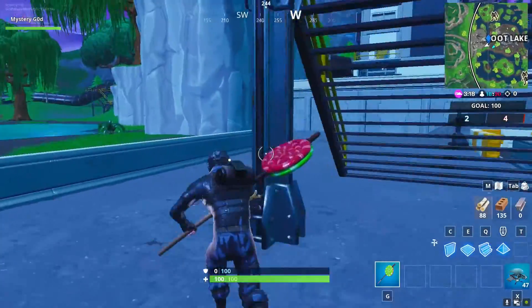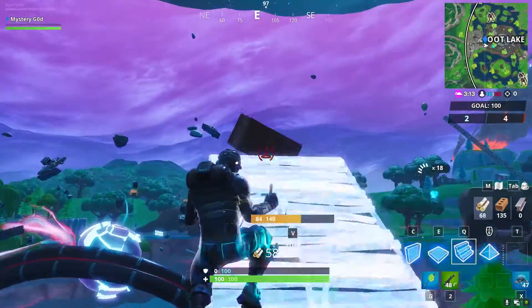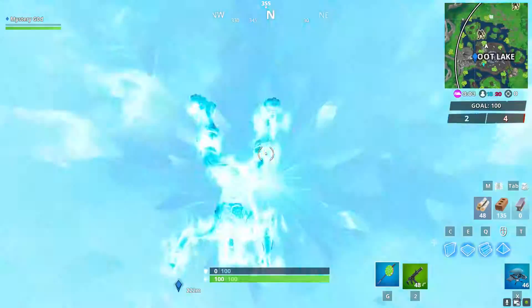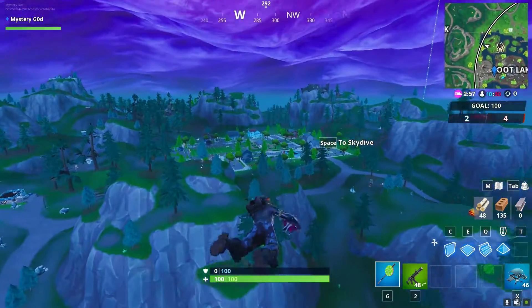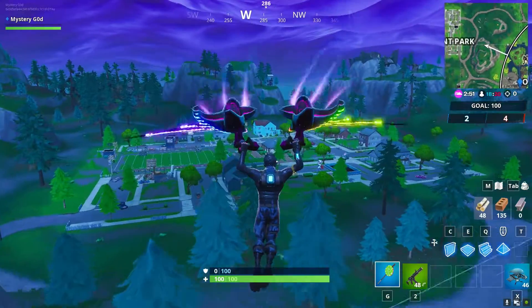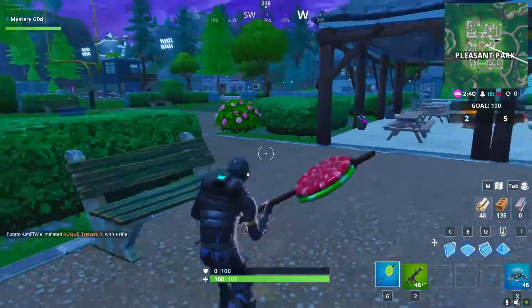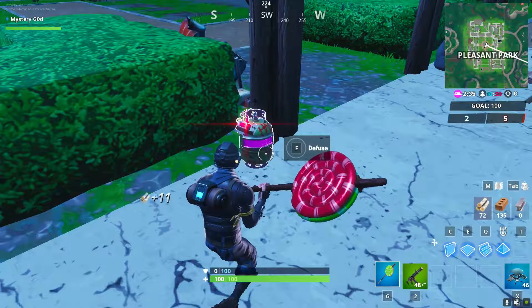Even though I already completed the challenge, I'm going to show you guys where number three is too. Number three is located right at Pleasant Park. We're going to hit this rift and make our way over there. Here's the third and final location for the Joker canister.